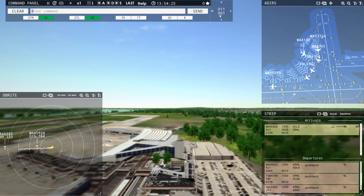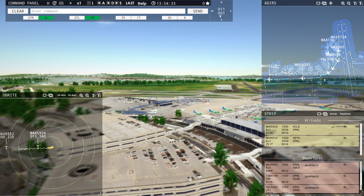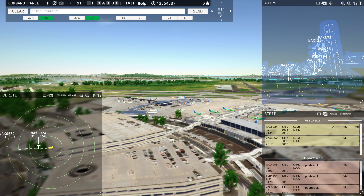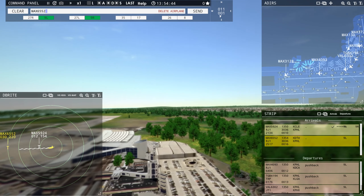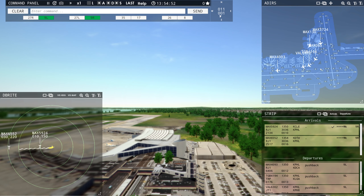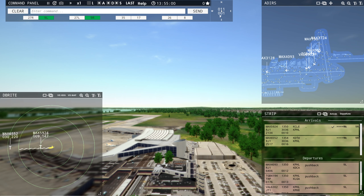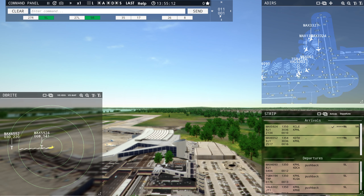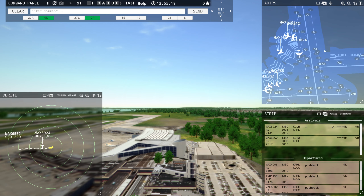Magic 3724, Runway 9-1-2-8, taxi via Kilo 3 Kilo. Once we've got some arriving aircraft, we'll get them going out Echo Kilo just to avoid anyone coming in. Magic 6552, enter final Runway 9-1-2-8. The interface also has our type commands — Magic 3327. I'm using voice recognition, which you activate by doing the left shift. This is our wind. The voice commands don't seem to be particularly accurate to real life — the way you speak them doesn't actually make sense — but once you get used to it, it's fine.